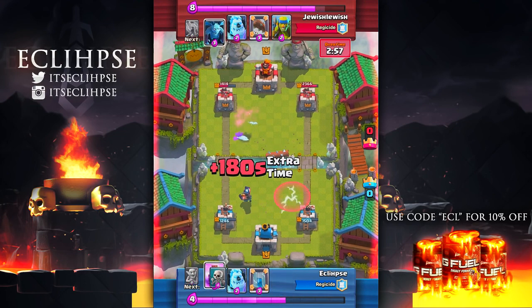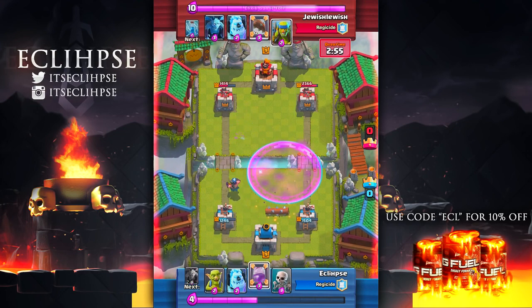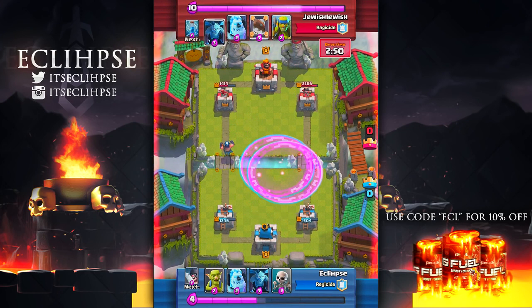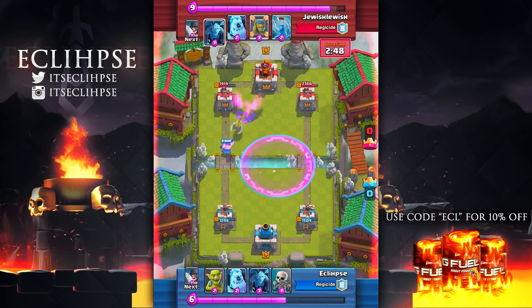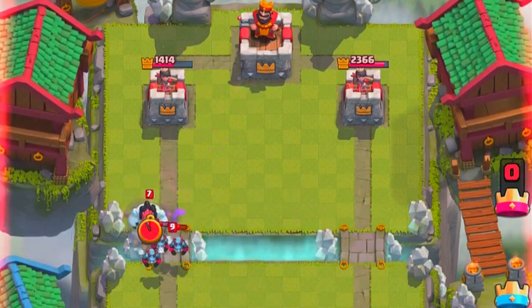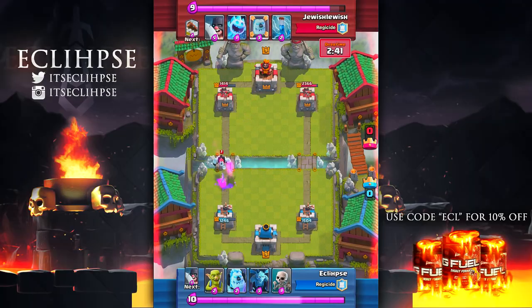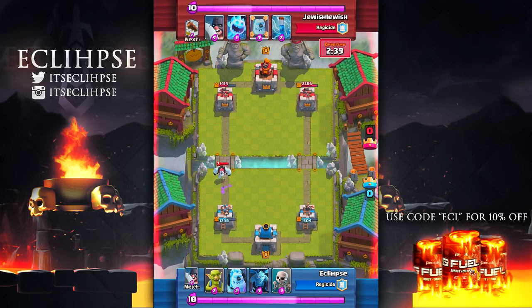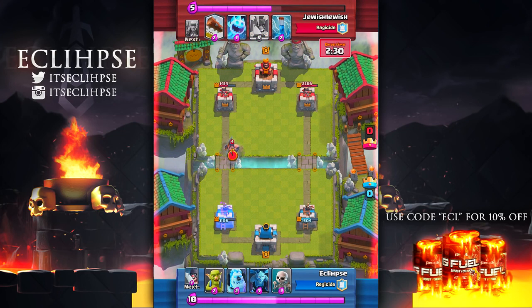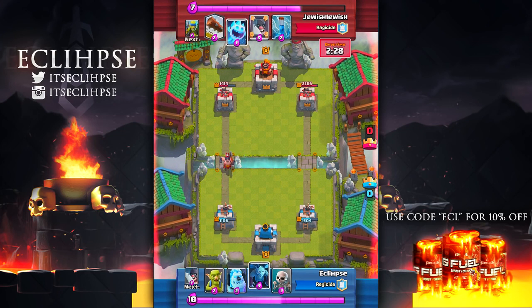We're back in normal speed and I want you guys to focus on my executioner because this is where all the action happens. JewishLewis puts some goblins down, the executioner destroys those, but as you can see he targets the minions and the axe just goes completely out of the arena. If the minions are deployed properly, you can actually get the axe to go in any direction. For example, if my executioner were in a different spot, the axe could have gone straight towards the king tower.